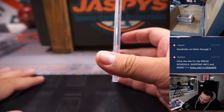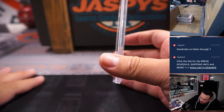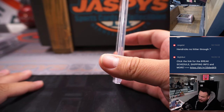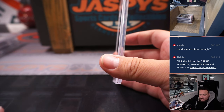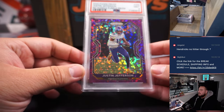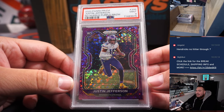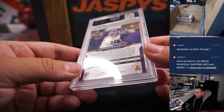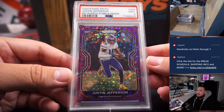We have another graded card. This guy is already so established. My Eagles passed up on him and I did have regrets on that. But now that we have AJ Brown and Devonta Smith, I think by us passing up on him we were able to get those guys. This is a 2020 Panini Prizm No Huddle Purple Prism of Justin Jefferson — very nice color match, graded PSA 9, numbered 26 out of 35.